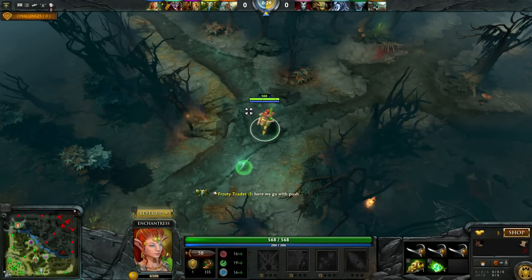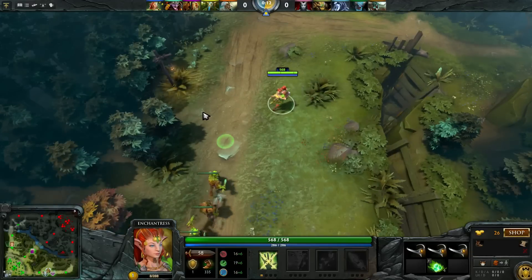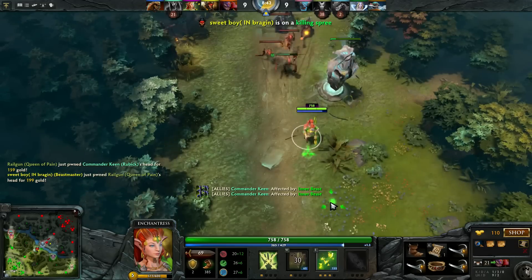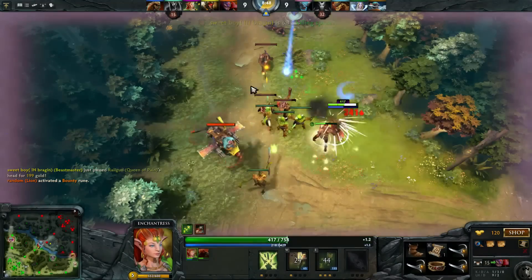Then hurry back to the lane to block. If your team is strong, you may also want to try to contest the bounty rune, since Enchantress's high movespeed makes her pretty decent in level 1 fights. At level 6 in the offlane, you can sometimes kill the enemy carry with your ultimate, or at least force him to stay completely off the lane.